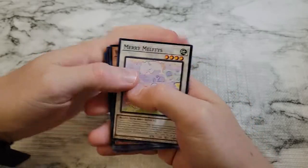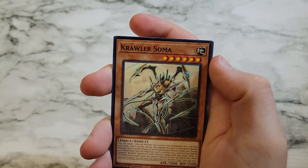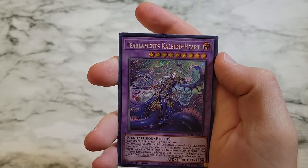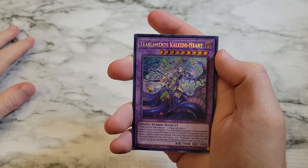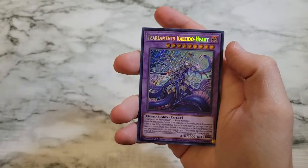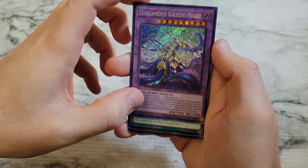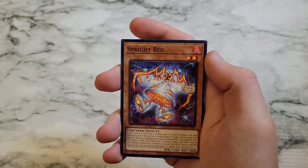We'll just go straight through it. We got Mary Melfies, Vernisylph of the Flowering Fields, Crawler Soma, Hydralander Orbit — and we've got our first secret rare right off the bat in the first pack, which is Tear Laments Kaleido Heart. Not a bad one to start with; it's probably lower on the secret rares, but we're seeing them early. Centering is a little bit off, but we'll take it.